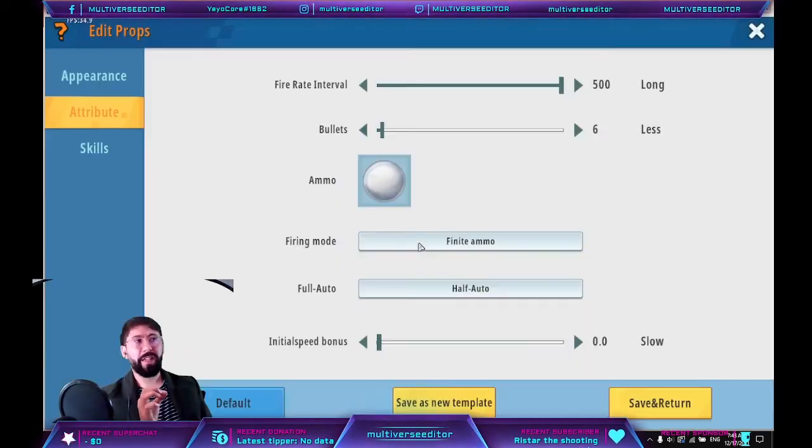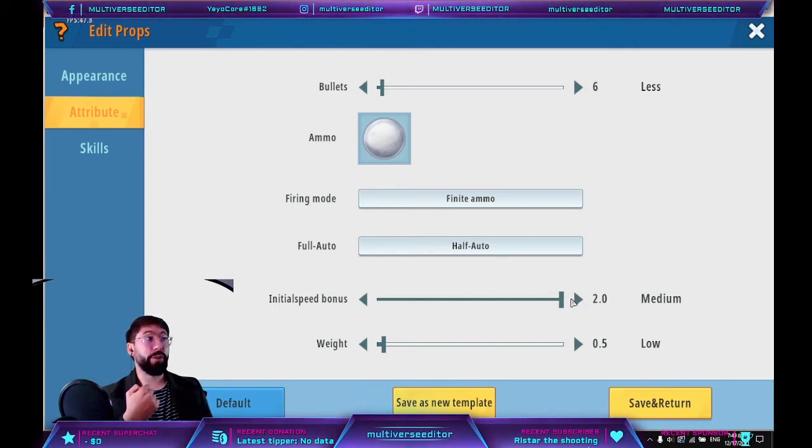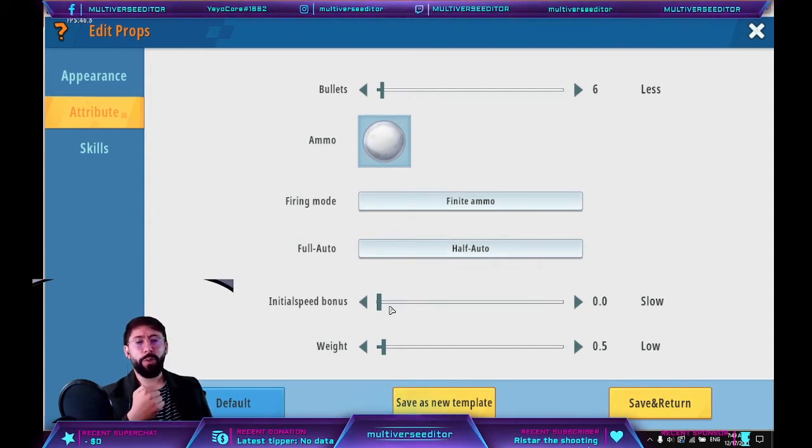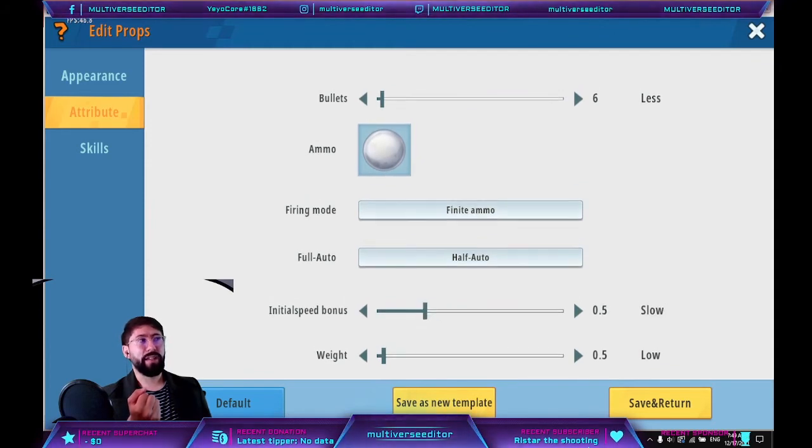For this game, we are going to use finite ammo, because we are going to put the bullets in the player's inventory. The 'initial speed bonus' is how much extra speed you add to the projectile. If you put 1 here, the speed doubles. If you put 2, it's a lot more speed. So if you want the same weapon with gravity to go farther, just increase this value — it increases the distance your projectile travels.